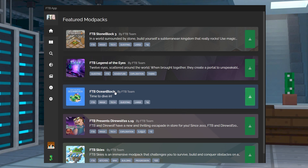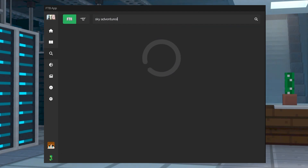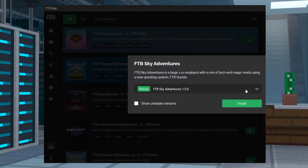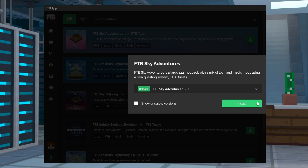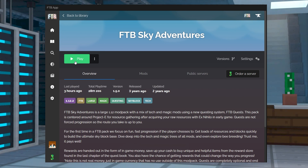Once that's done, open the app and enter the browse section, then search for Sky Adventures. Select FTB Sky Adventures and press the green install button. Next, change the version to 1.5.0, press install, and once it's done you can head to the new instance and press play.